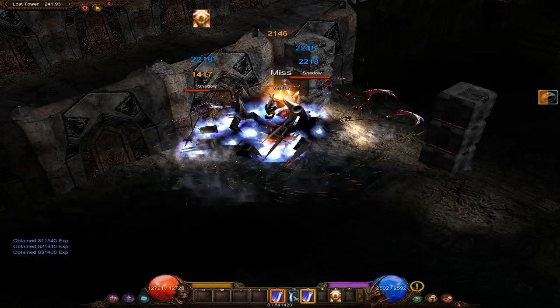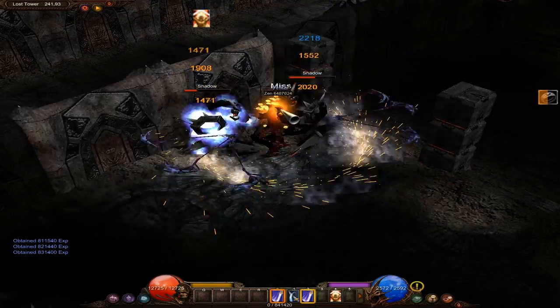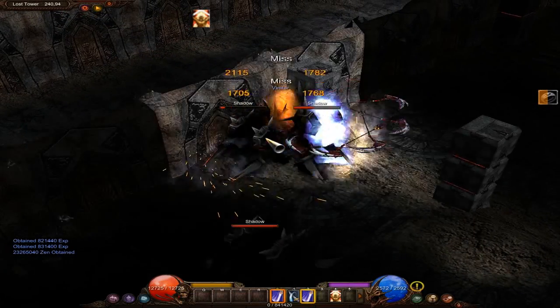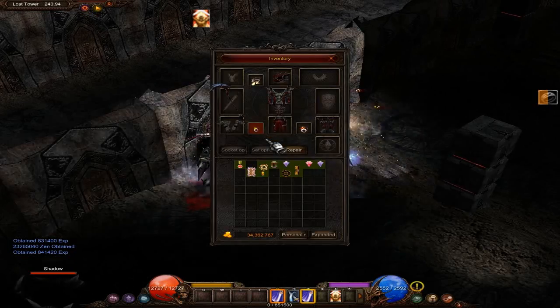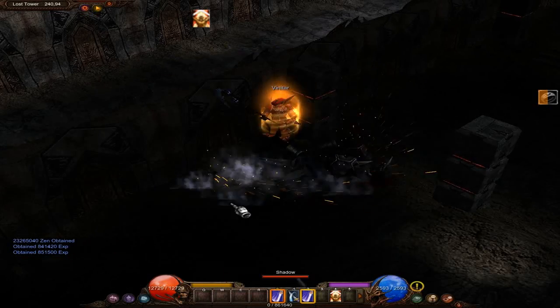Anytime you find a Lunar Rabbit, you want to kill it. Lunar Rabbits drop gold — lots of gold. There's 23 million Zen we just picked up. So you definitely want to kill the Lunar Rabbits.